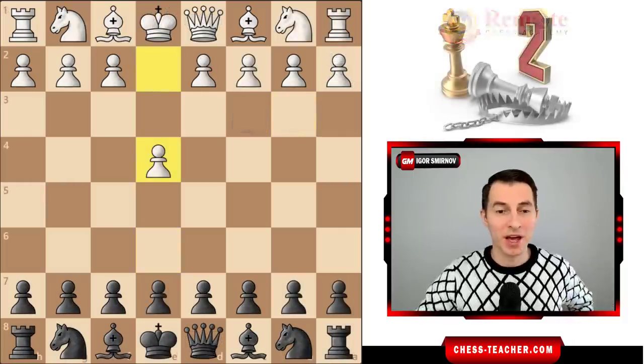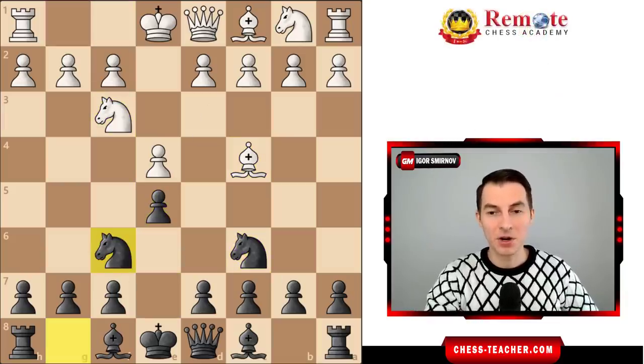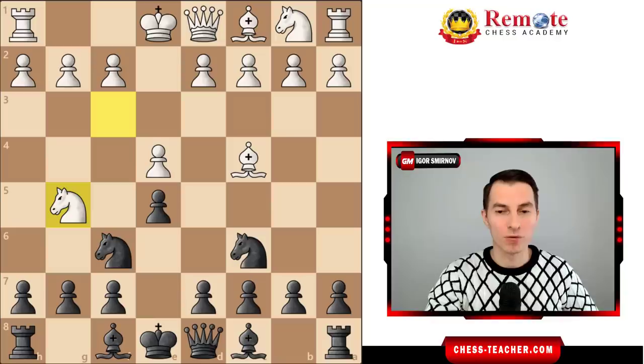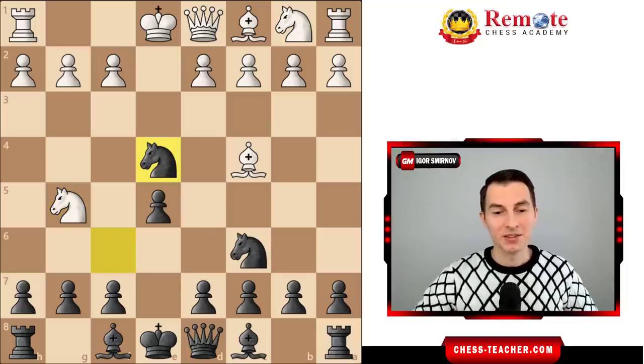Now it's time for black to have some fun. After pawn e4, pawn e5, we go into the two knights game. White goes knight g5, hoping for the fried liver attack. The usual move is pawn d5 for black, but instead you can shock your opponent with the move knight takes e4. Very often this move catches your opponent off guard — it looks completely obscure.